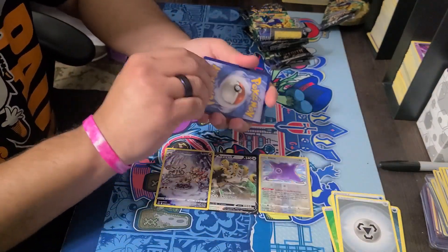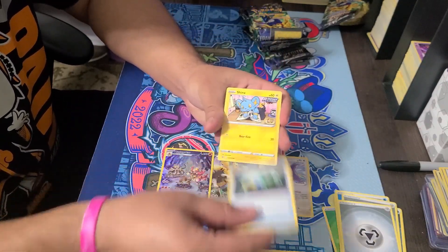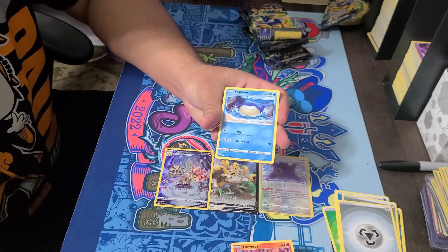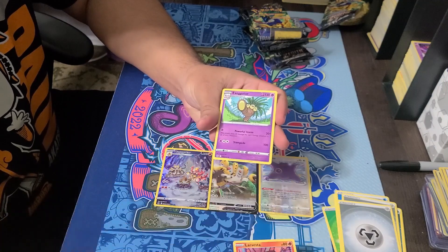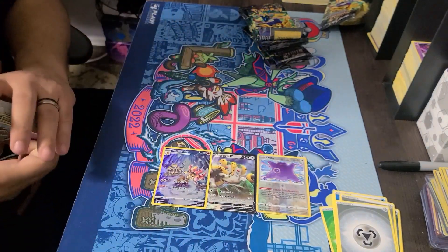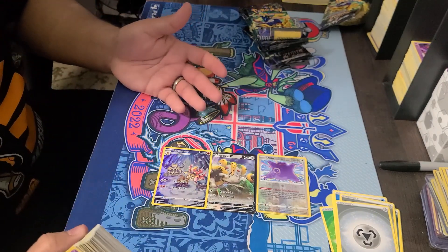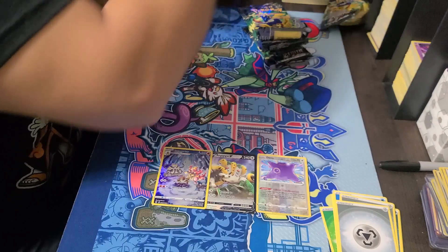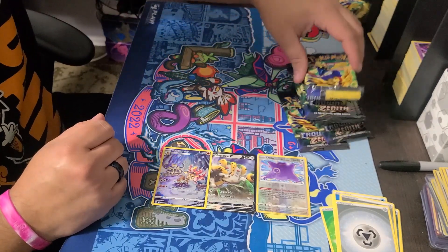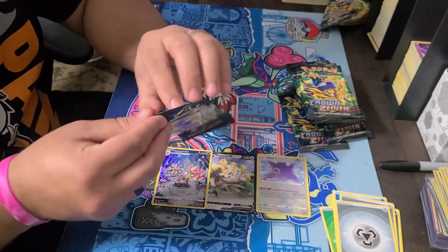At least a lot of Joltik - that's pretty cool. Jinx, Larvesta, Power Whaler, Luxio, and an Exeggutor. So that I think, if I'm not mistaken, those are the only hits we got from the first box of this video. We'll go ahead and start with the other one over here. This pack is a little bit damaged.